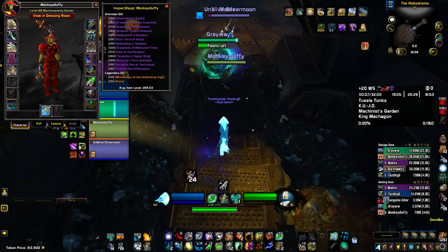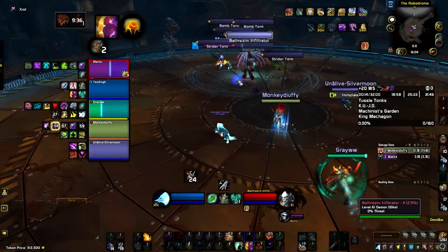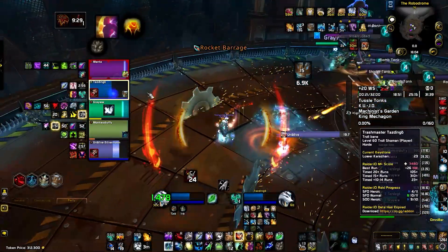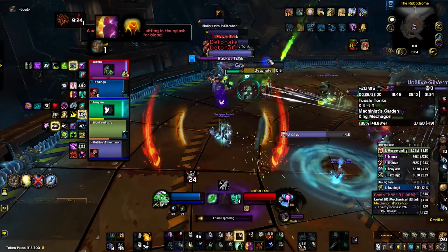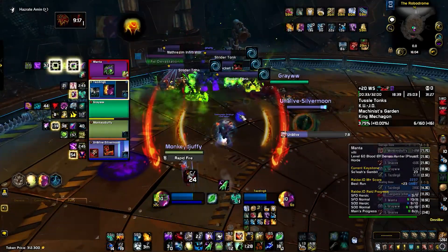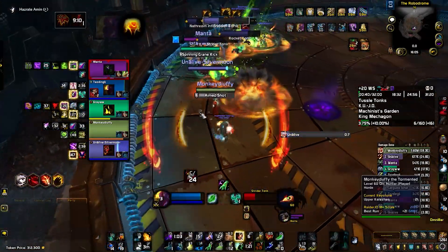In the first pack there are two casters that cast Detonate, which must be interrupted. We don't interrupt them here so I have to heal that. These should be interrupted, but as I'm healing I can't interrupt any — I'm more focused on healing and my teammates didn't stop the casts. We're going to dodge these fire rockets.